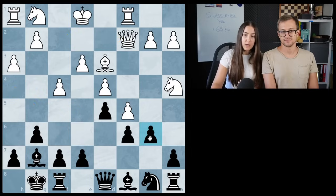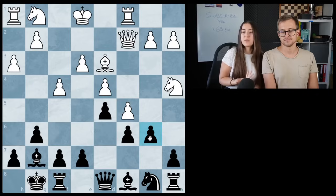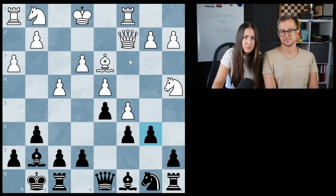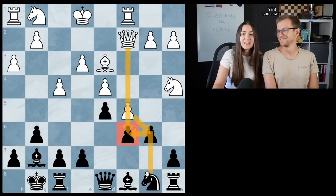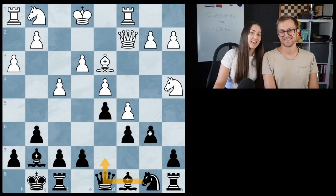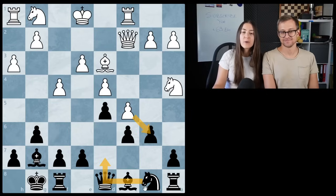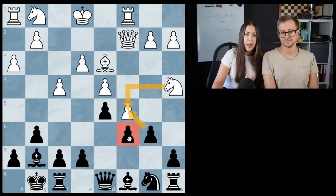Second step, I tried to ask myself what is the white threat? Because basically once you have to make your move, your opponent made another move before you. So probably it will have been either C5 or knight here. I'm looking at this pawn that can take here and then this pawn could be hanging - though it's not really hanging because the knight is protecting. But if I develop this knight, then this pawn can be captured.